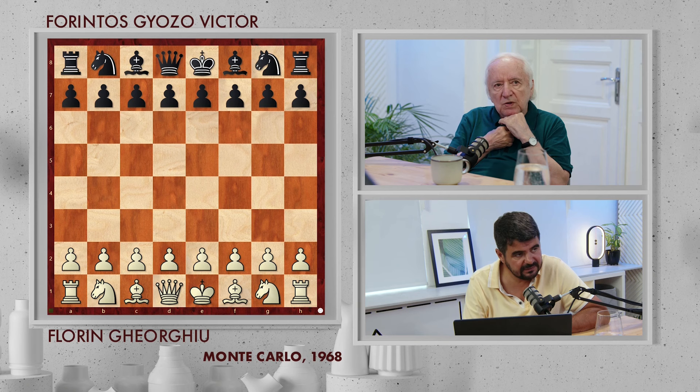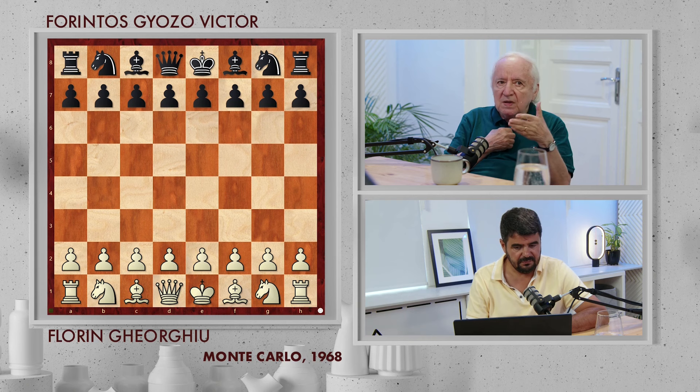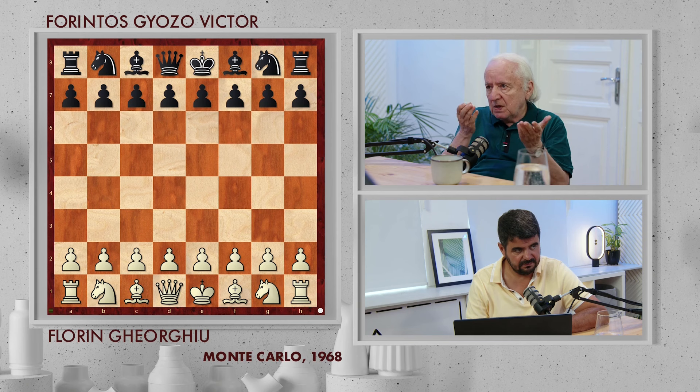We have the game against Grandmaster Forenters from Hungary. We played this game during the very important tournament from Monte Carlo in 1968. It was the same tournament where I had my first and last meeting — the only meeting against Grandmaster Bodvinić. We met only once there. Our game was a very tactical draw. And against Forenters, he was at that time the Hungarian champion and a very strong player.